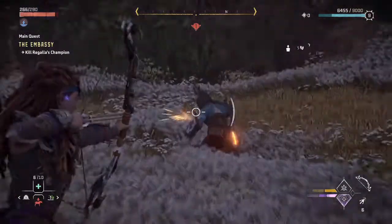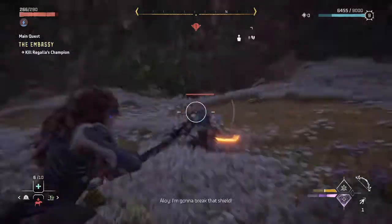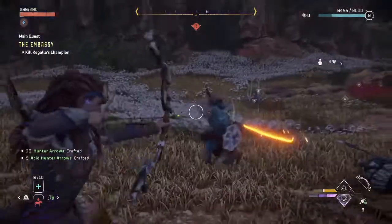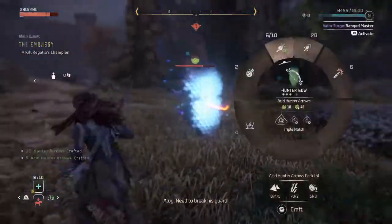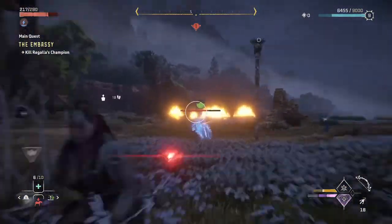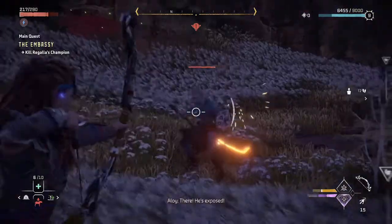I would stick more to longer range combat against Gruta. His main attack is going to be his sword, so as long as you are a fair distance away, it will allow you to deal damage with your bow and arrow, craft new arrows when you need to, and give you time to dodge his swings when he gets closer. I would recommend going the bow and arrow route instead of trying to hit him with your spear, because he is fairly easy to dodge at range.